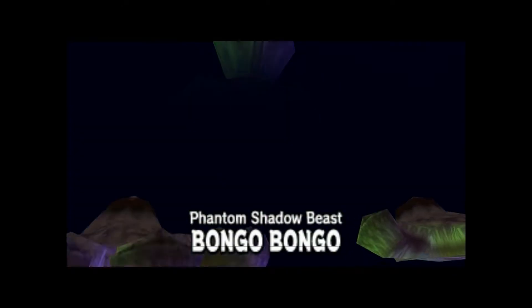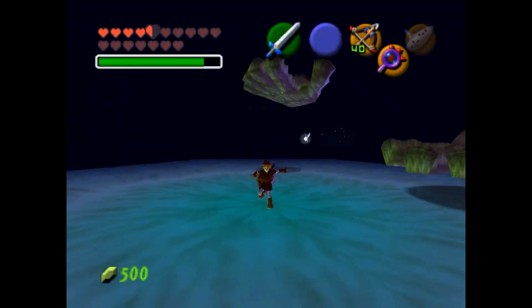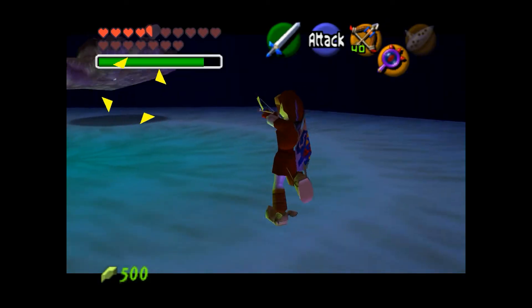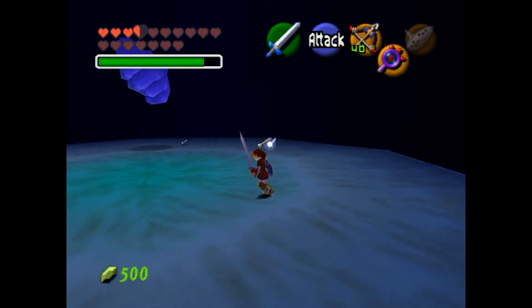Phantom Shadow Beast — Bongo Bongo. He's not the last mini-boss with hands, that's nothing compared to this dude. This dude is Bongo Bongo. You're literally playing on a giant drum, and he tries to knock you off the edge with his hands and stuff.